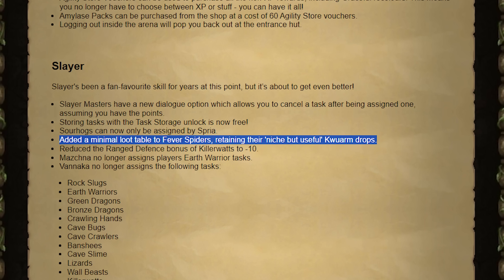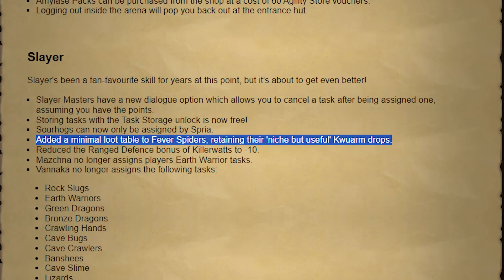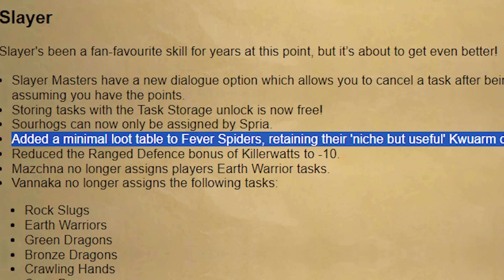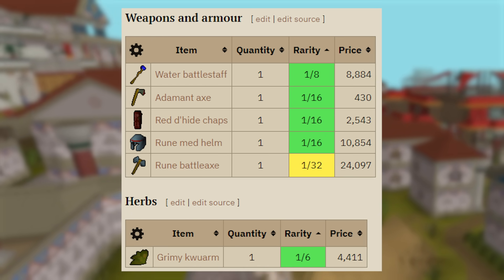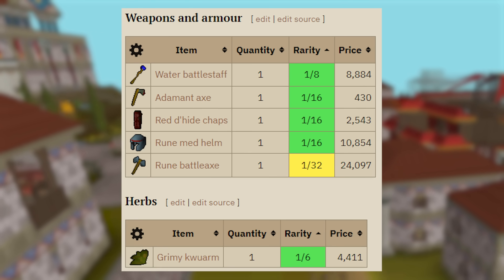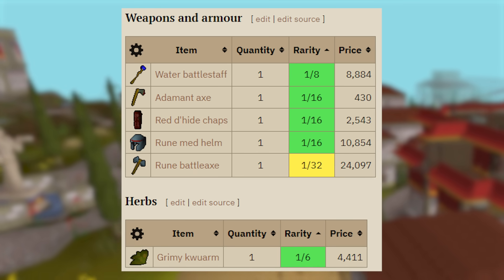There's one line from the newest Project Rebalance that I thought was really interesting. It kind of went a little under the radar, and this is under the Slayer section — it states that a minimal loot table was added to Fever Spiders. Doesn't sound very good, but I went ahead and looked at it and at first glance yeah it doesn't look amazing, but you have to look at the drop rates. It drops alkables so often and has a 1 in 6 chance of dropping a quorum, and they only have 40 HP. So I'm suspecting this combat training method could be incredibly profitable, so let's give it a try.